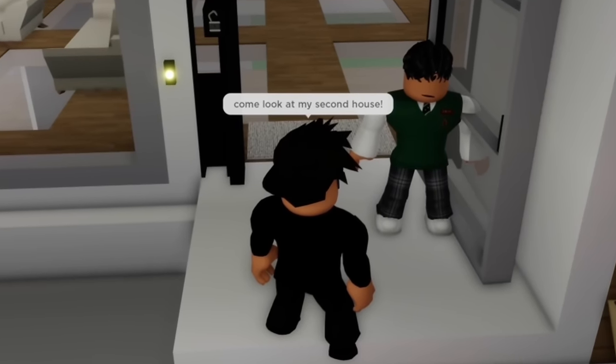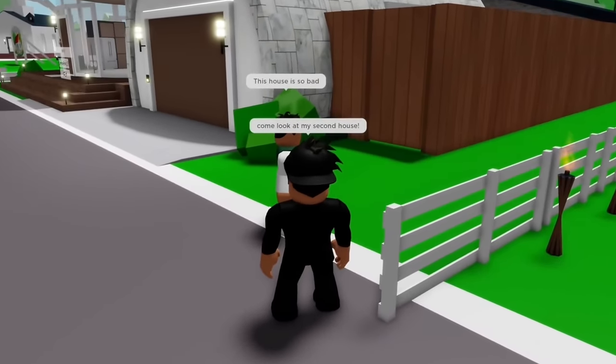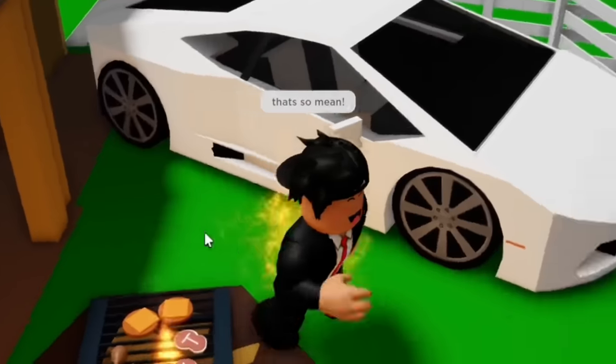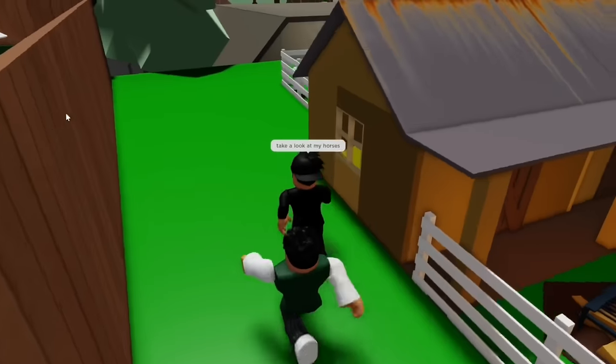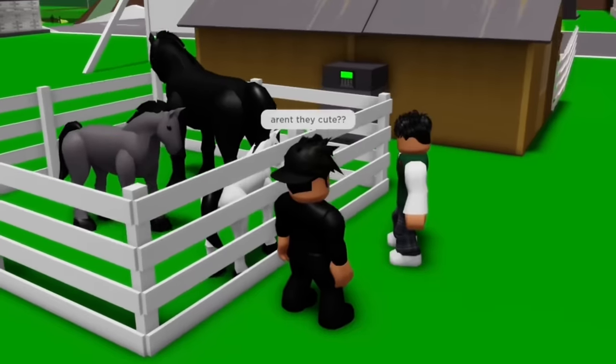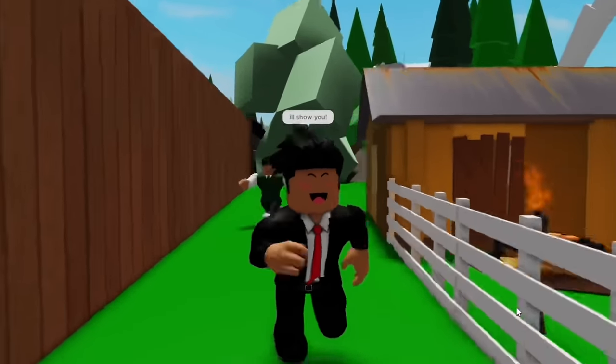Let's go prove to him we're richer. Come look at my second house. He says the house is so bad — why is he being so rude? He hasn't even looked around yet. Wait, I'm on fire! Someone call an ambulance. Oh, it's gone. Let me show him my cute horses. He said no. This guy sucks. I will prove to him we're richer with another method.